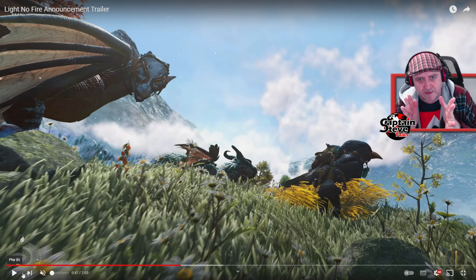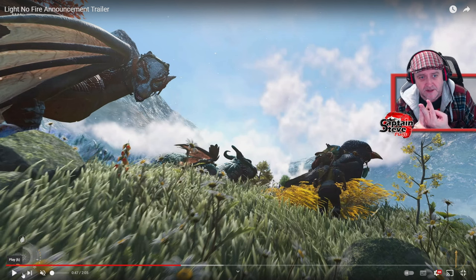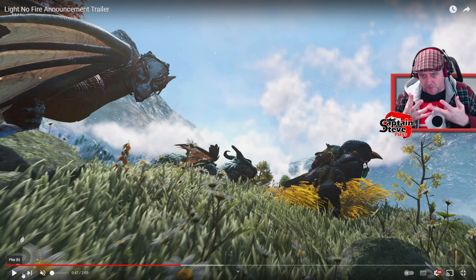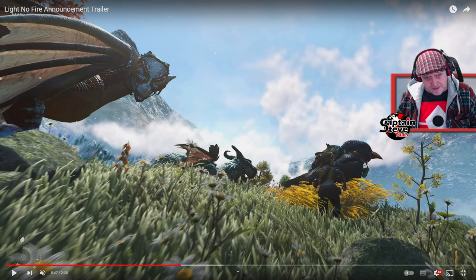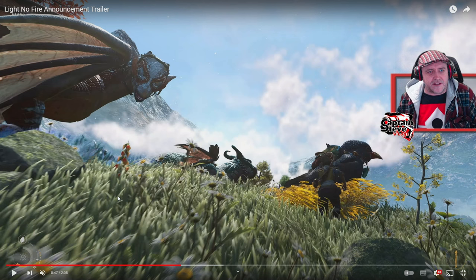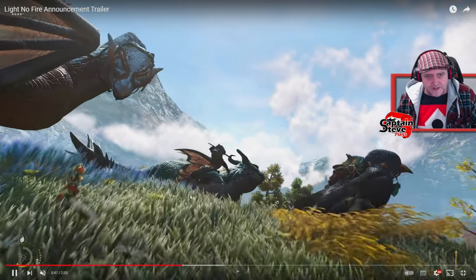If I were Hello Games I would label this trailer as 'Mounts and Travel in Light No Fire.' But I would love to see a combat trailer, a multiplayer trailer showing all the lobbies, and a little bit more of the lore, the story, and what the end game is. Here we're looking at different mounts — there's a bird, a giant plump dragon, and this Falcor-looking creature here. I really like the Falcor one. Look at all the plants, the foliage, the diversity and flowers — though some of these look like they were lifted from No Man's Sky.